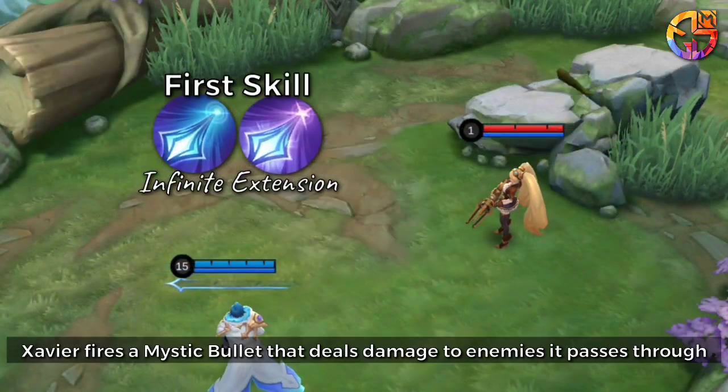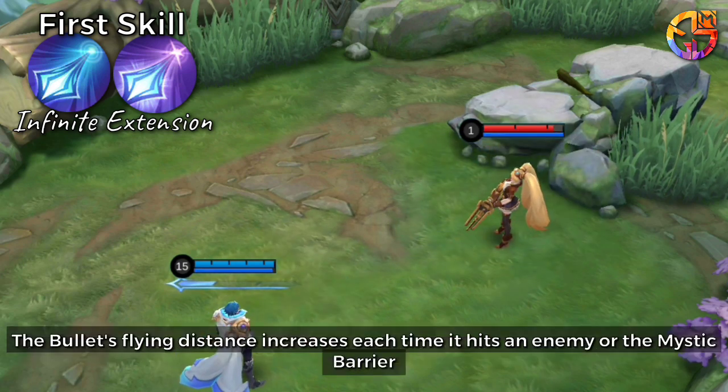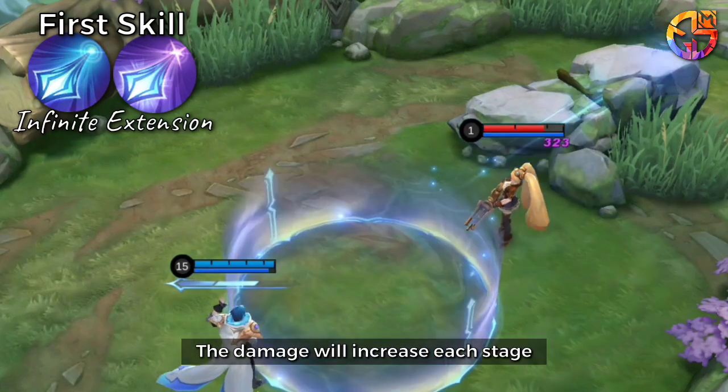First skill: Xavier fires a mystic bullet that deals damage to enemies it passes through. The bullet's flying distance increases each time it hits an enemy or the mystic barrier. The damage will increase each stage.